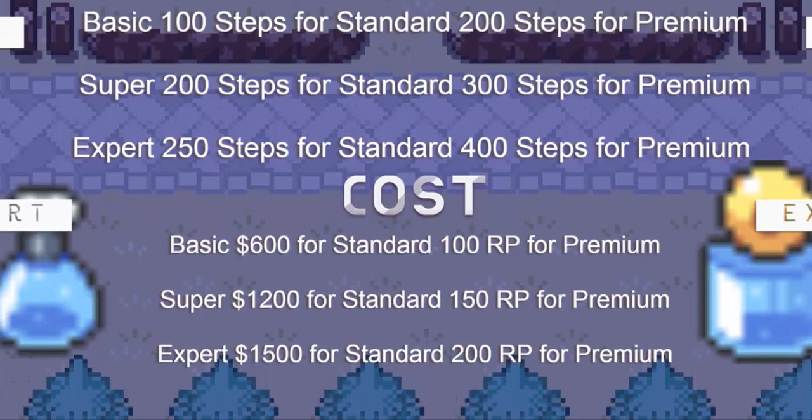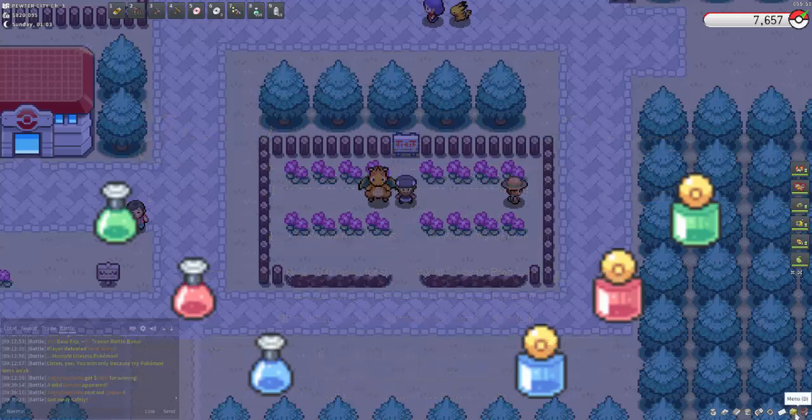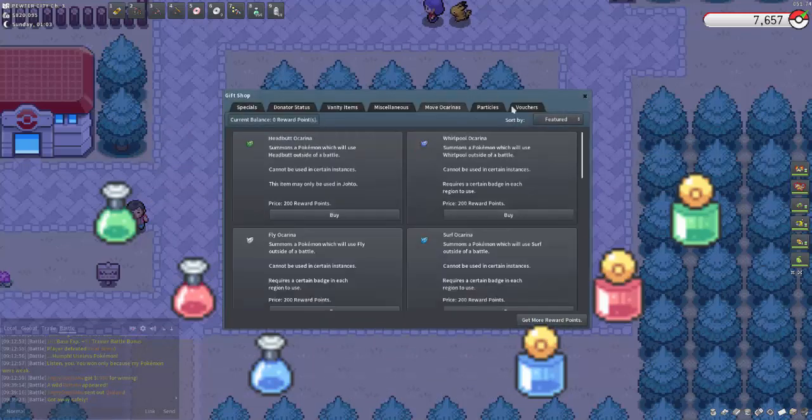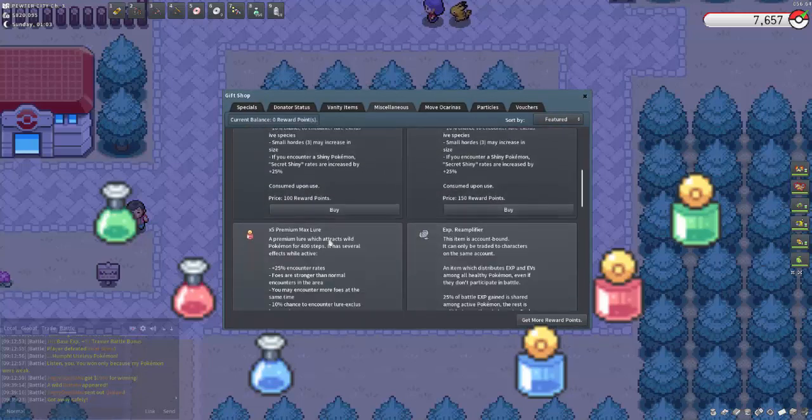As for the costs, Basic are 600 for Standard and 100 RP for the Premium. Super are 1200 for Standard and 150 RP for the Premium. Expert are 1500 for Standard and 200 RP for the Premium version. You can find them wherever you can get a Repel — the strength of Repel matches the type of Lure you'll find. For Premium, you go to the Gift Store, then Miscellaneous, and we've got the Premium Lures there with all the details.